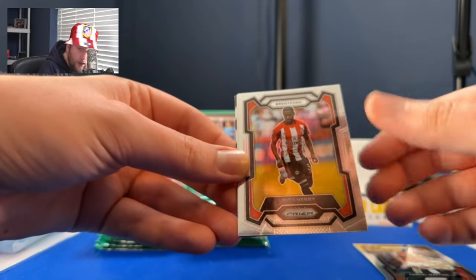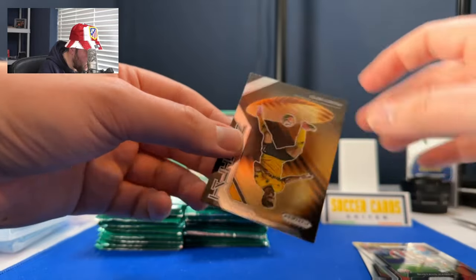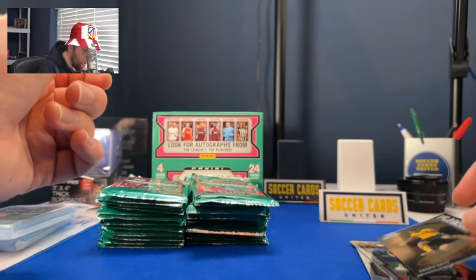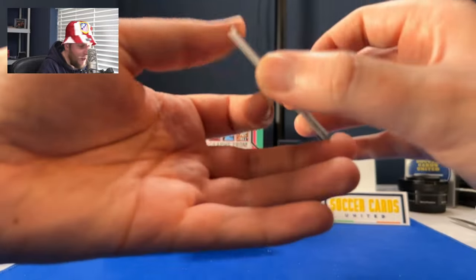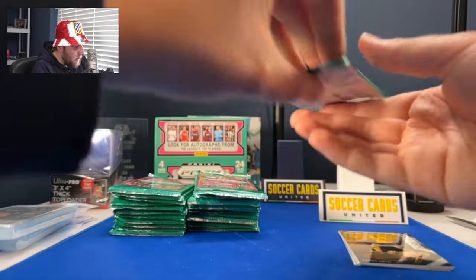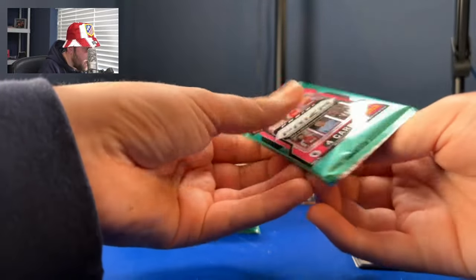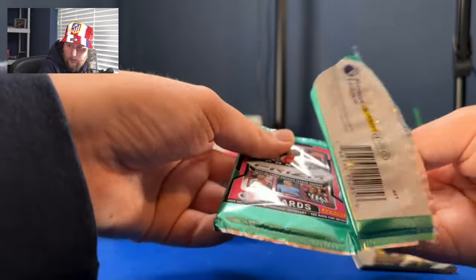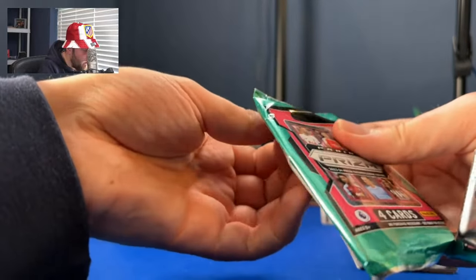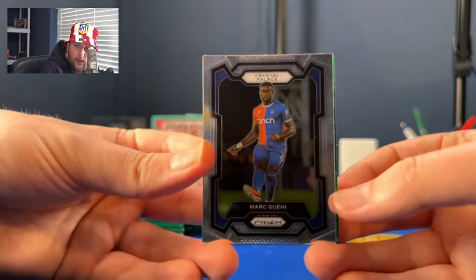Gabriel Martinelli, Rico Henry. I have no idea what the odds are here or what we should even be looking for. It says look for Ultra Rare Sublime inserts, the same way it did in Blasters — so those are the retail exclusive inserts. There's a chance of autographs. In my very scientific, short handling of the packs, I didn't feel an autograph, but we'll see.